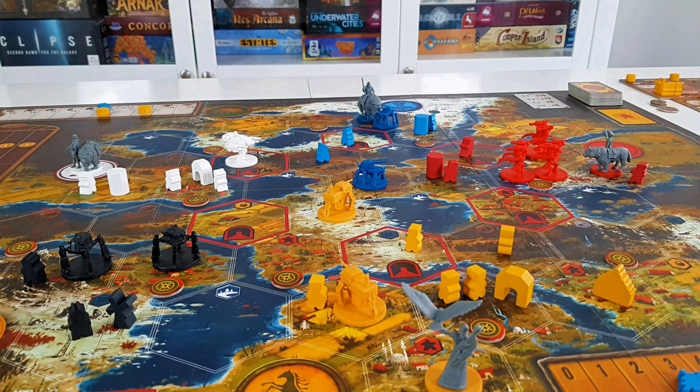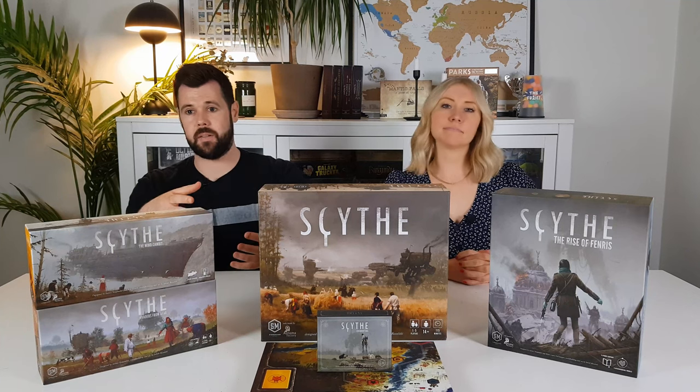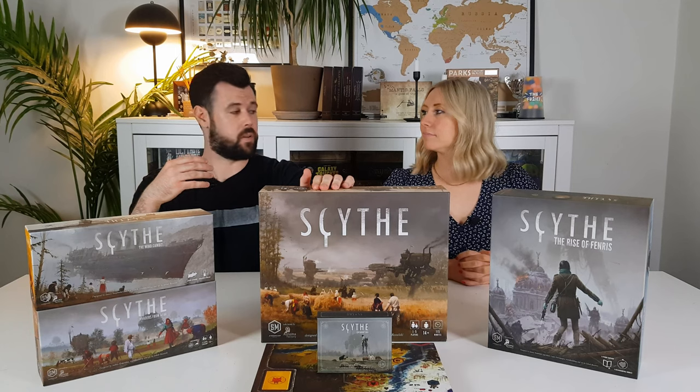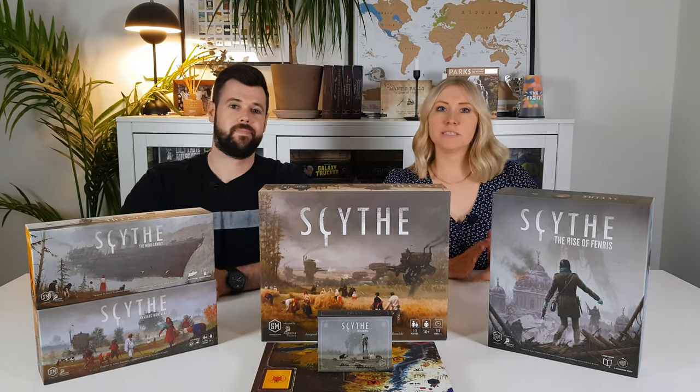However, since then the publisher, Stonemaier Games, has decided to release directly to retail. They've gone away from Kickstarter, so that is where you'll now find Scythe, and it is doing very well, constantly in print and constantly selling. Scythe was designed by Jamie Stegmaier and the world was based on art from Jakob Rosalski, who also does the art for the game.